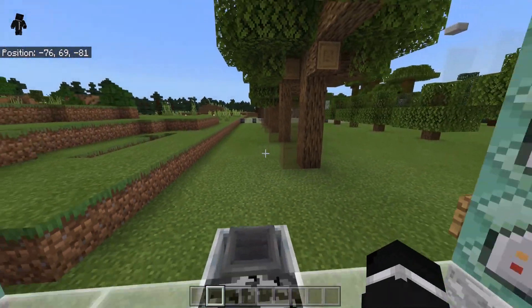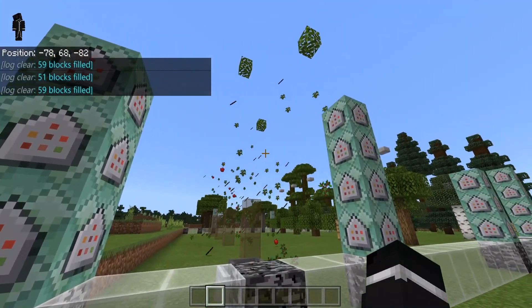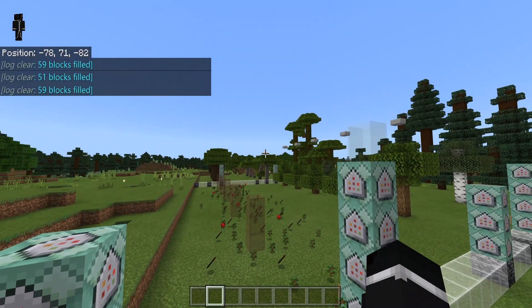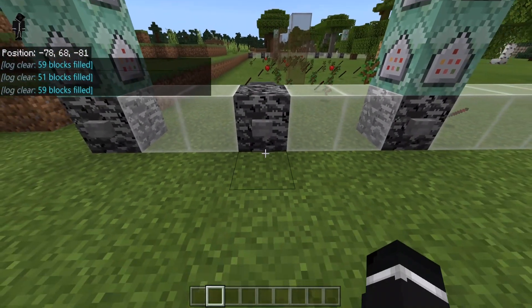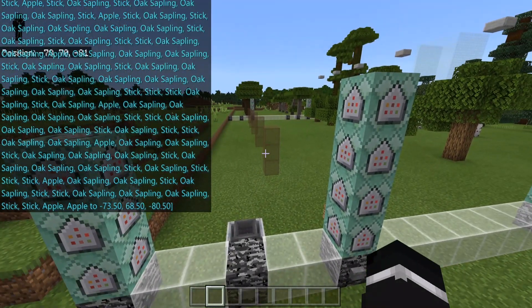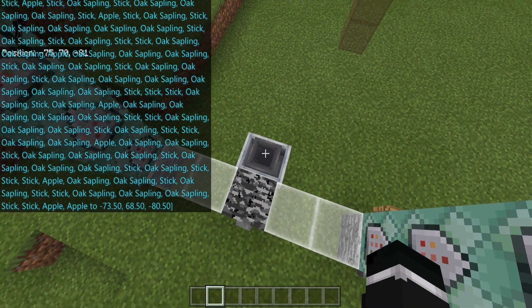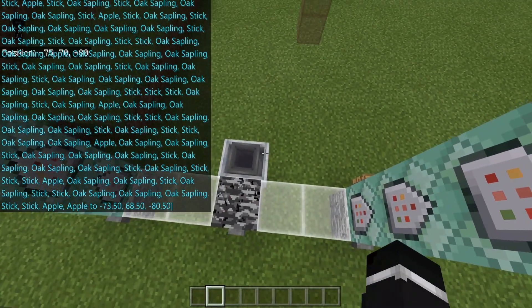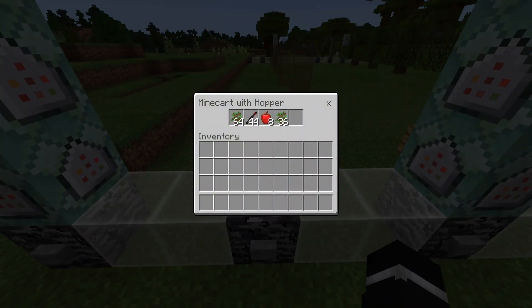I have these commands set up to clear all the blocks facing every direction. If we hit this button, it deletes all the logs and decays the leaves, dropping them down on the ground. Then I have it set up with a hopper minecart that teleports every single dropped item into the cart, which sucks them in really quick. Look at this — very good on the resources. We got a stack and a half of saplings, eight apples, and 44 sticks.